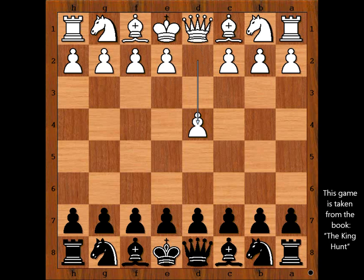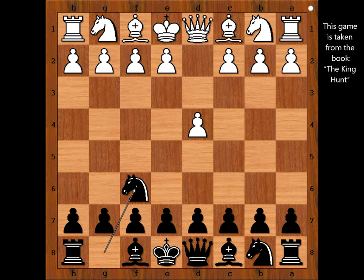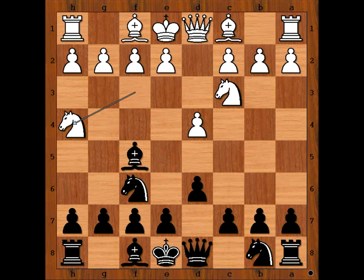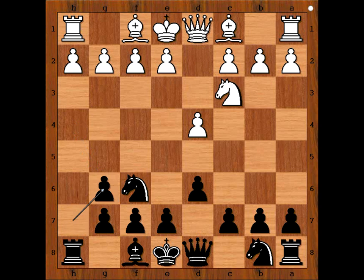White started at d4, black played knight to f6 — Indian defense — and white played knight to c3. The most popular move nowadays is c4. We have knight to c3, d6, knight to f3, bishop to f5, knight to h4 attacking the bishop, neglecting development in order to kill the bishop. Bishop to g6, knight takes on g6, and of course black captured towards the center.